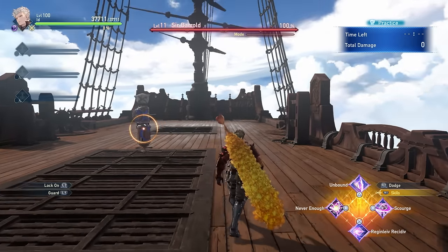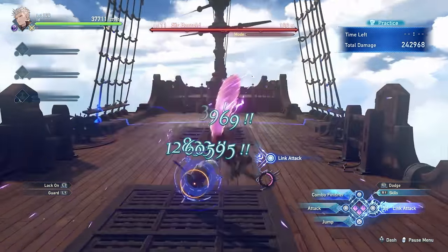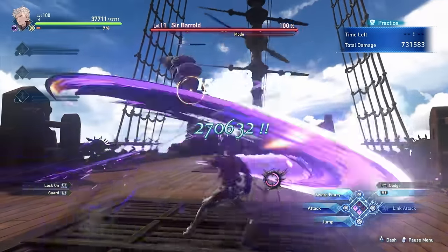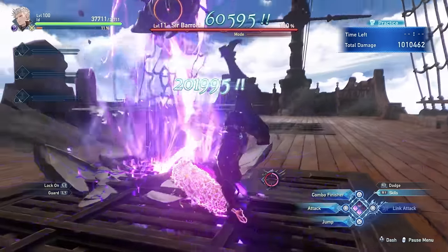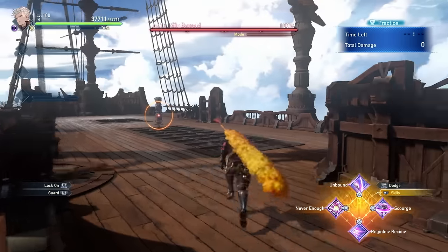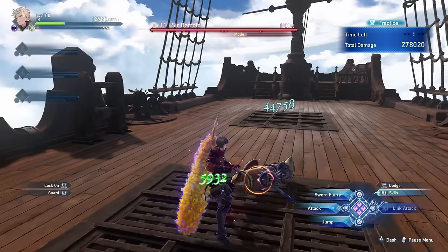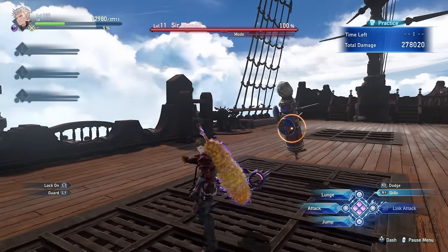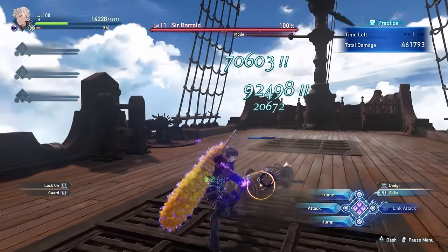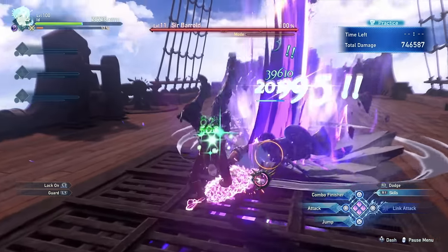First, we have Unbound — a big shockwave that leads into a quick combo and then a combo finisher. Scourge is a very wide sword sweep that again leads into a combo and a final finisher. Never Enough is a gap closer where Id performs a combo, and based on how much damage you deal, Id will heal for a portion of that damage. You can follow it up with a combo finisher, and then you heal for around 6000 HP.